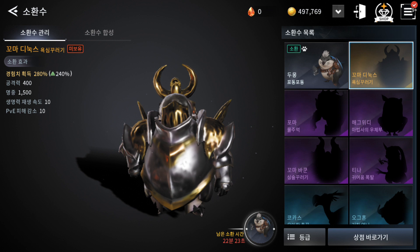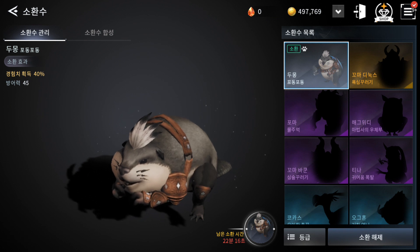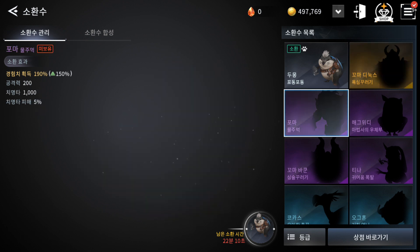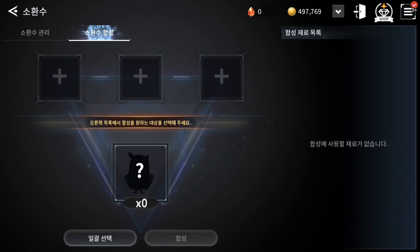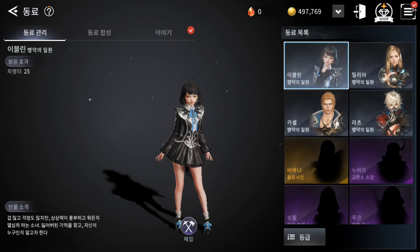Same for pets — here I have one, a wizard type. They give you some extra stats. There are others with different grades, and there is also a fusion system just like for mounts.